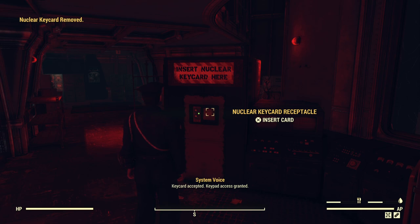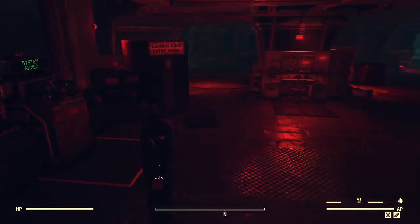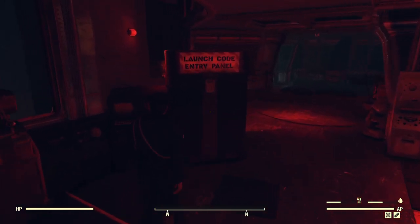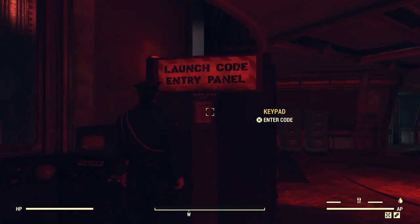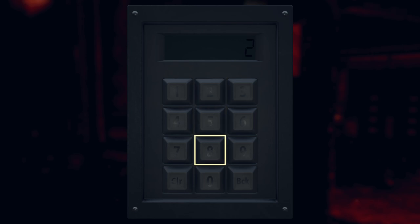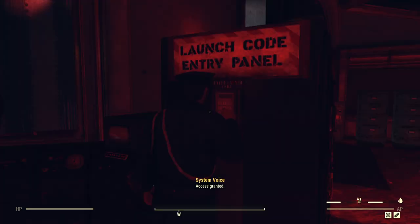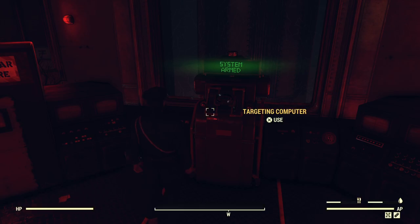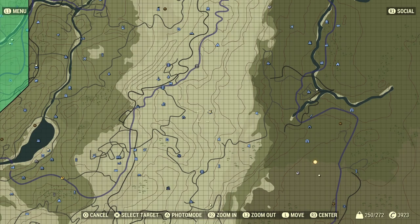Key card accepted, keypad access granted. I'm putting in the code now — this is the code for silo Alpha. The code won't work for you because I filmed this part more than a week ago and the codes change every week. You'll have to go to Nuka Crypt — link is in the description. Make sure you've got the right silo: Alpha code for Alpha, Bravo code for Bravo. If there's no code there, you shouldn't have started this mission yet — wait until there's a code.